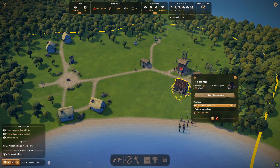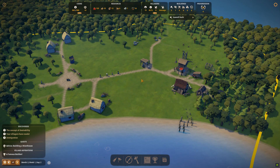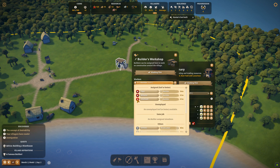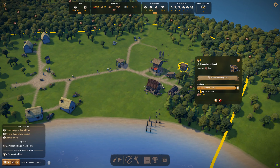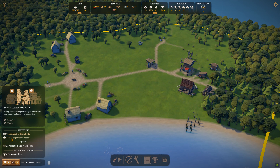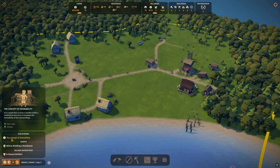I'll keep skipping through as construction goes on. Our sawmill has just finished — we've got one unemployed person, so the carpenter is now working. Population is now 13 instead of 10. We free up another employee and add them to the hunter's hut, so we now have a hunter as well. We are waiting for the fisherman's hut, the warehouse and the butchery to be completed.